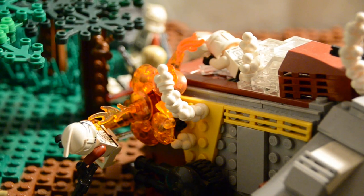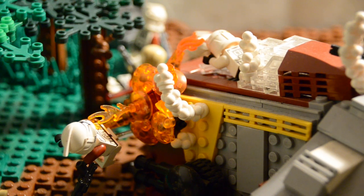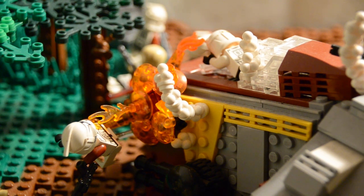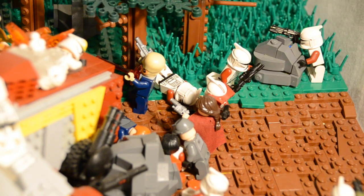One of my favorite parts of the build — this explosion from where the AAT, I do believe that's what it's called, has hit the side of the Republic attack shuttle, sending one of the clone troopers flying. There's just a nice amount of angles I got into this, and it's my first attempt at a semi-realistic looking explosion, so I hope you guys enjoy that. And in this little shot, this is where I'd say most of the chaos has just broken out.